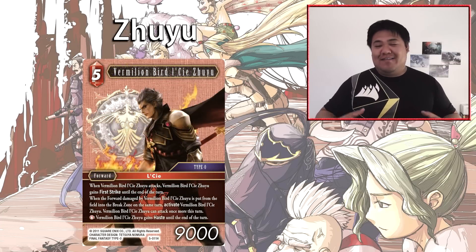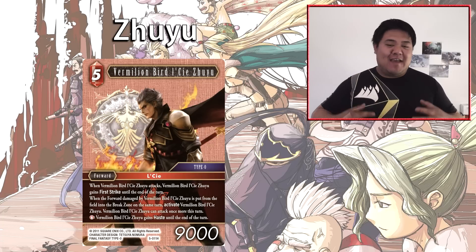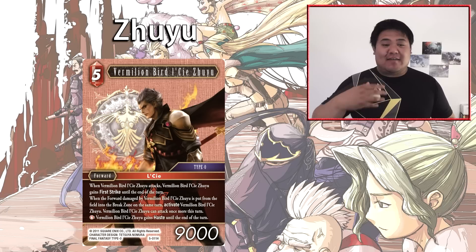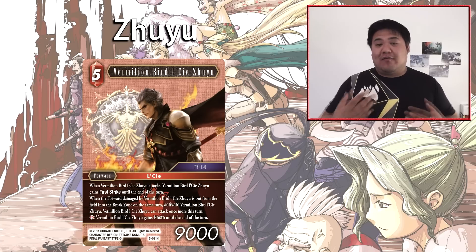Next we have Vermilion Bird Lassie Zuyu, a card I'm very excited for. It is a 5-cost forward at 9,000 power. When Zuyu attacks, it gains first strike until end of turn. When a forward damaged by Zuyu is put from the field into the break zone on the same turn, Zuyu reactivates and can attack once more. Also, fire Zuyu gains haste until end of turn. This card has three relevant effects on a curve forward — anytime a card is on curve with multiple relevant effects, it is super powerful, and this card is exactly that. First strike means opponents can't pile multiple blockers to wear him down; he'll chain kill forwards without taking damage.